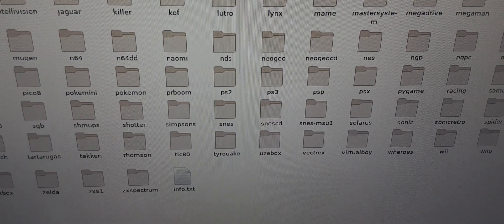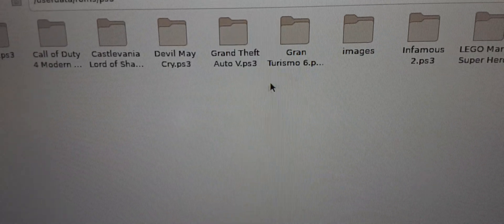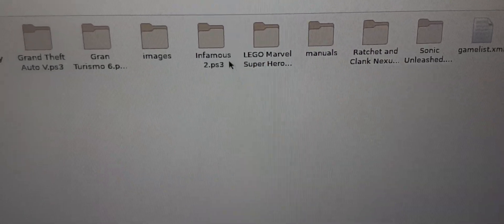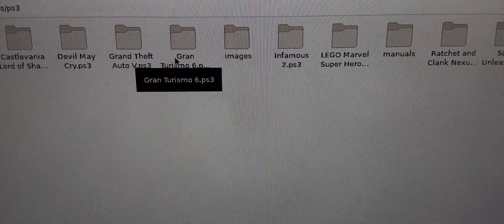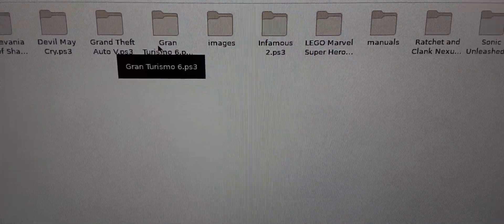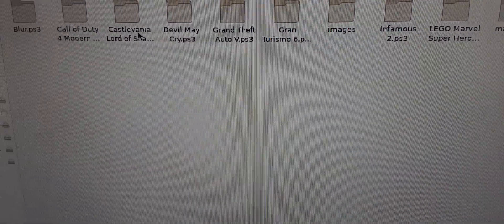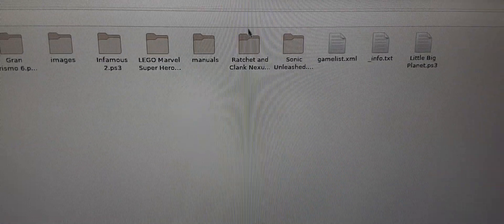Find the PS3 folder and that's all the games. Now this is for PS3 only. There's a trick — each game you download and put onto the hard drive, it's gotta end in dot ps3. It's gotta be .ps3, otherwise it won't run.